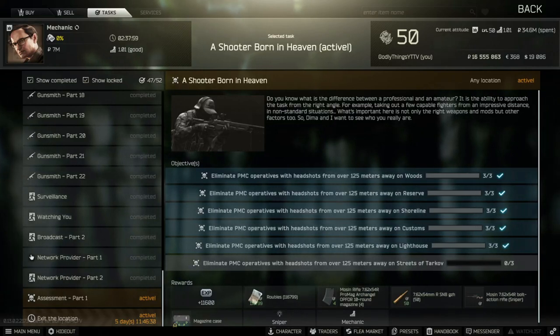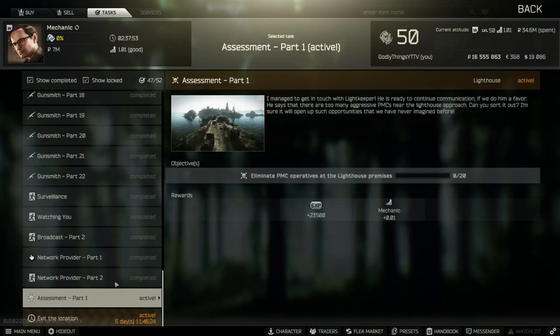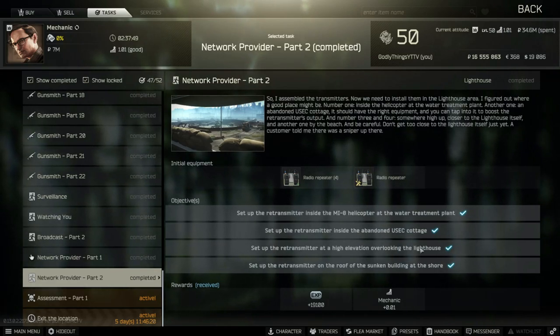All right, what's up guys, I'm going to be showing you how to do Network Provider Part 2 and where you need to go to plant these radio repeaters. The helicopter is pretty simple. I kind of got confused on which cottage this was, and then high elevation overlooking the lighthouse — you guys probably think it's in a simple spot — and then the sunken building at the shore, that's just a building on the shore, you guys all know where that is.